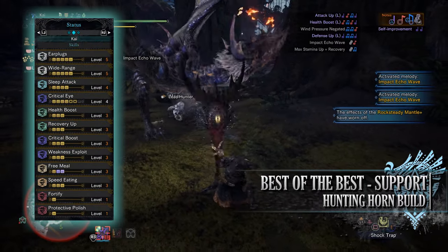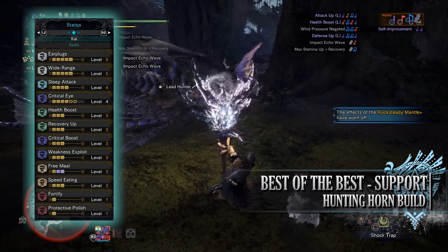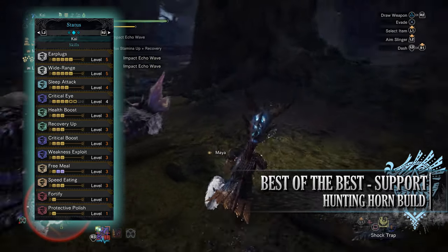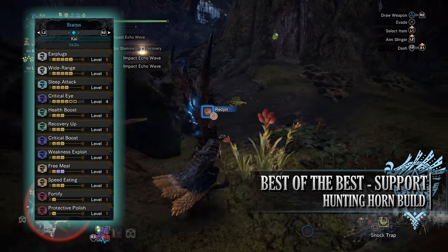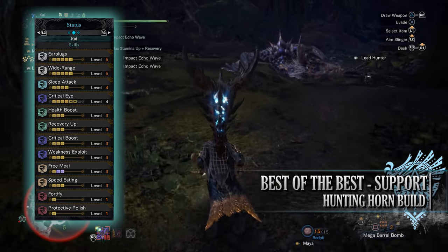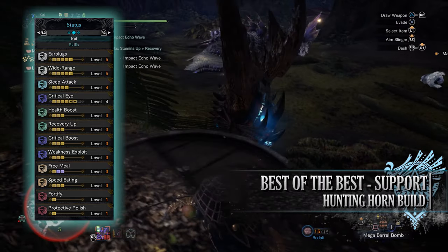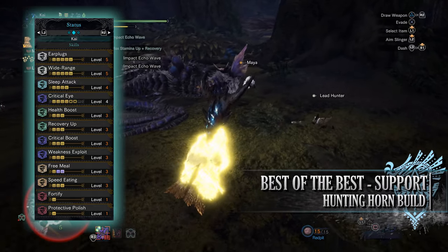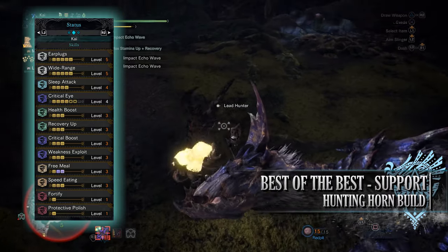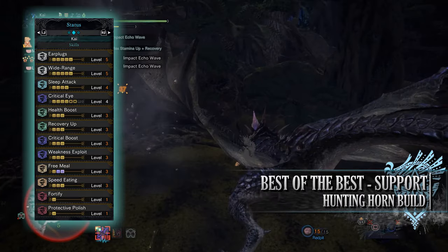When it comes to the skills, first of all you have Earplugs at level 5, and Wide Range at level 5. Wide Range is an essential supporting skill for Monster Hunter World — basically every time you use a consumable or item, the effects of that item will be passed on to your allies. So say you drink a potion, having Wide Range at level 5 means that the full effect of that potion will be passed to your allies. Next up is Sleep Attack at level 4, increasing the sleep rating and sleep buildup of the ailment on this build, allowing us to put the monster to sleep more easily.